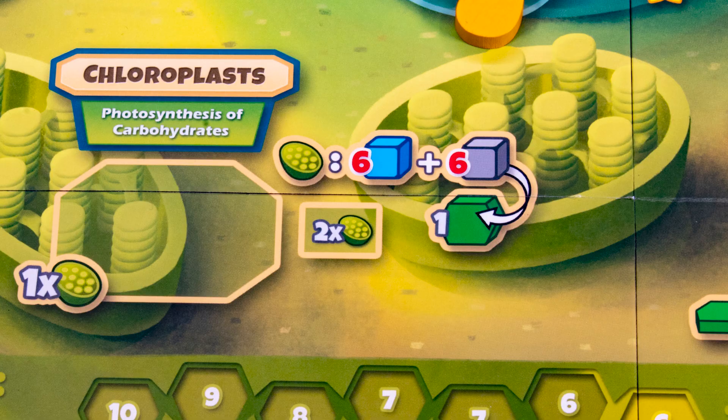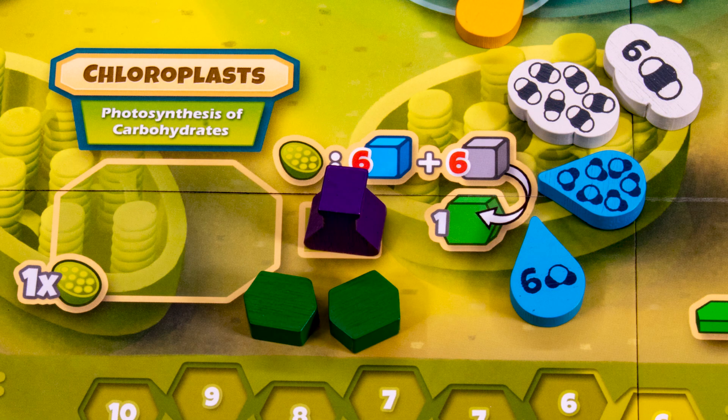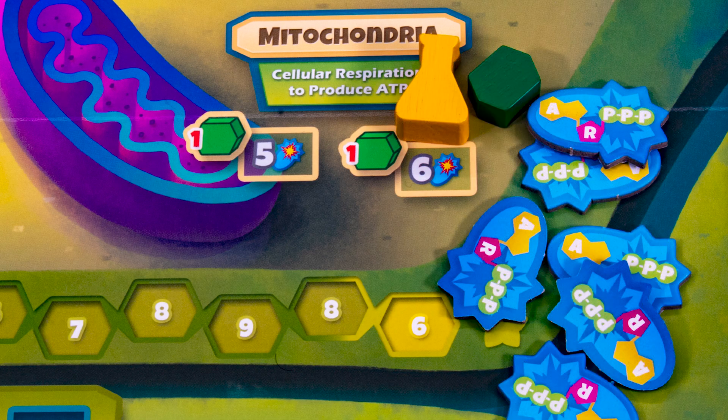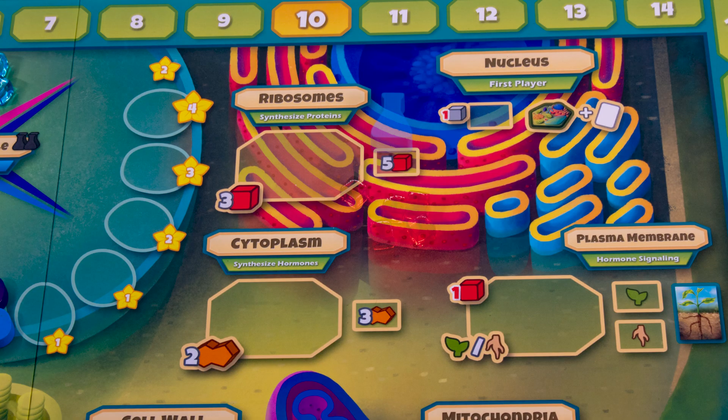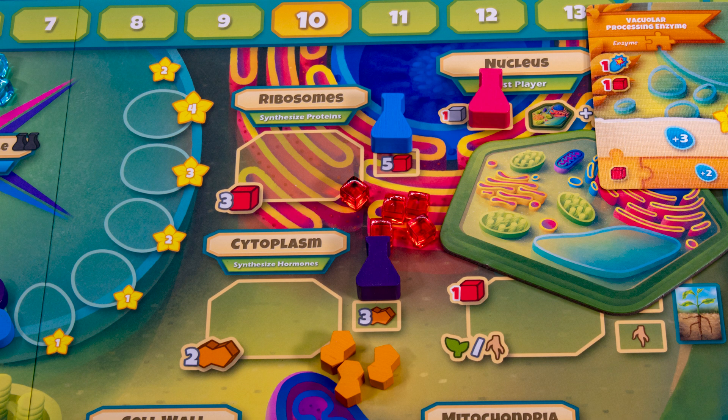At this space you can spend six water and CO2 to create a single carbohydrate, and if you have the resources you can do it twice by placing here. This location lets you add a carb to the cell wall, gaining the points shown. Carbs can also be traded in for ATP tokens here. These spots will give you the red protein markers and orange hormone tokens.